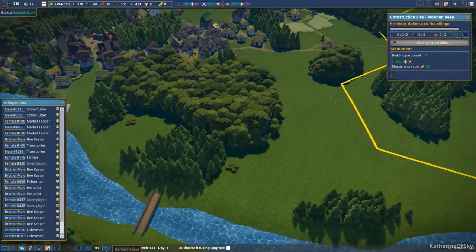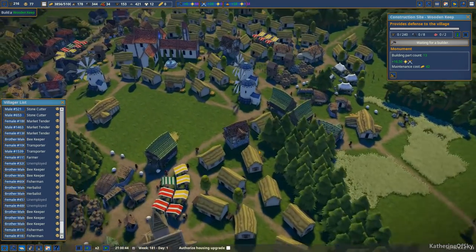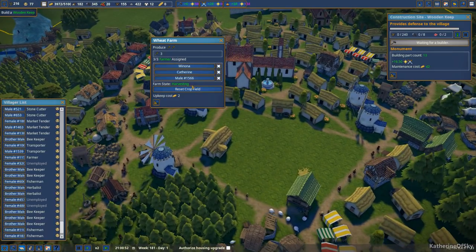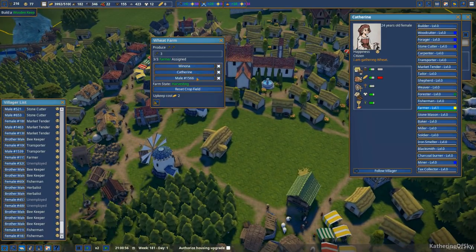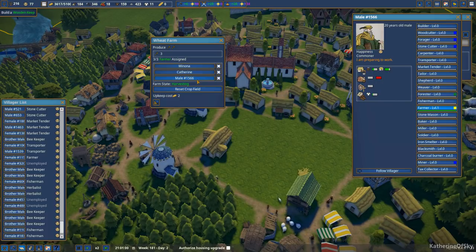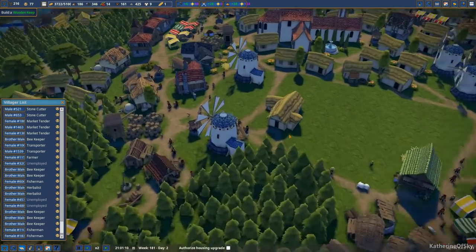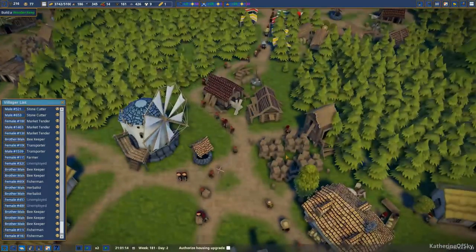And here we go. Let's go and see what we can do. The farmers are doing stuff — great. Somebody mentioned that I don't have berries stored anywhere, and I thought that's kind of interesting. Let's look and see.